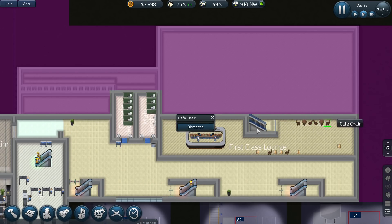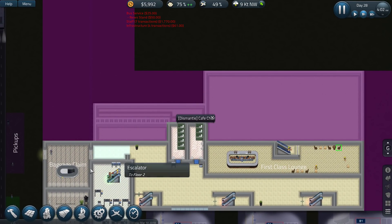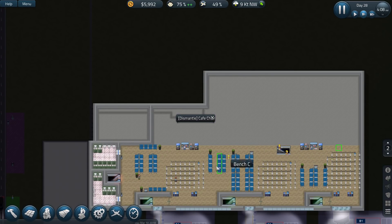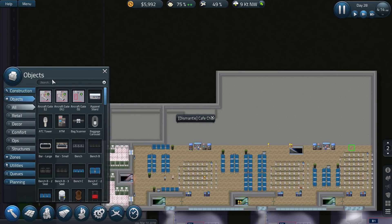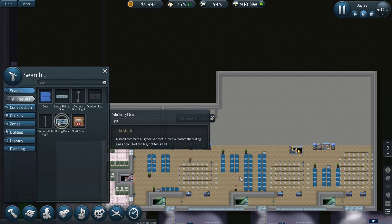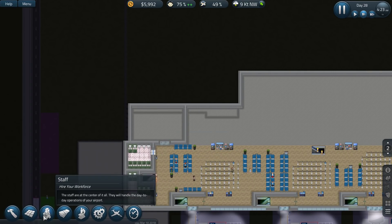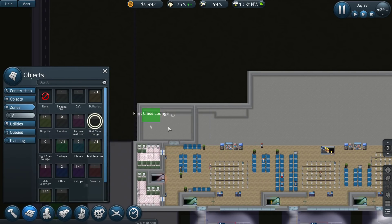I still need to dismantle this one. Get the guys over here. We'll leave that for now. Once they're done with it, we'll dismantle that. Give me a door — objects, door. We'll get this sliding door and pop it in right over there. We'll allocate this as the first class lounge right over here.